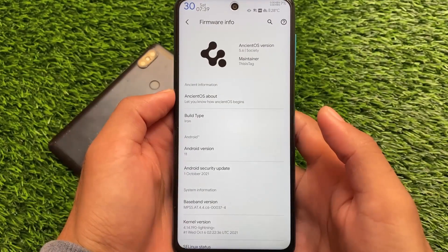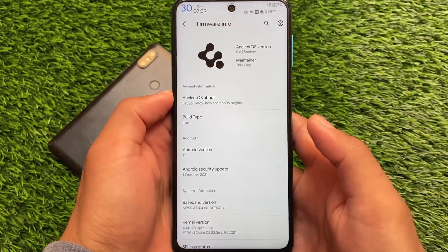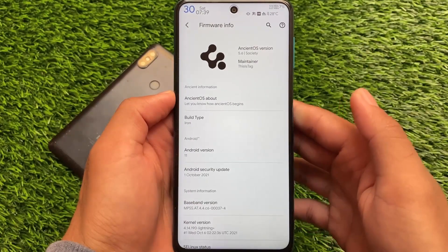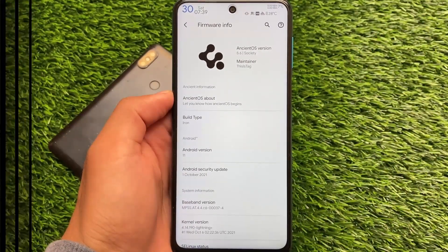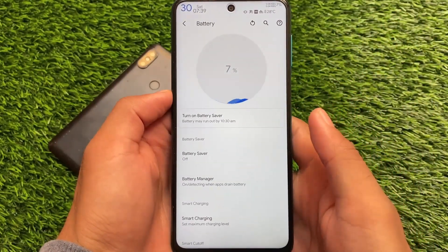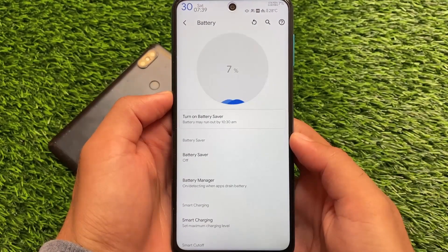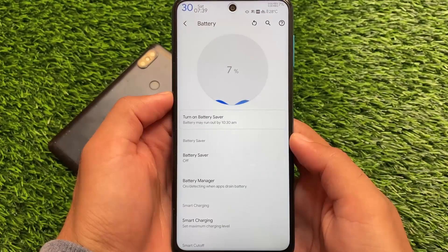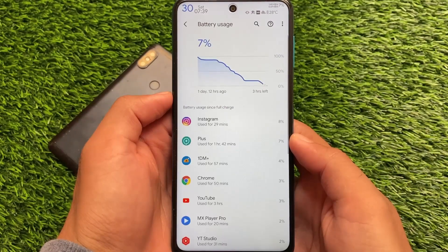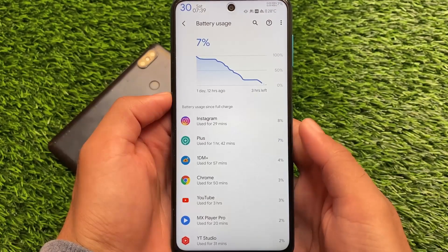This ROM has an insane number of customizations — we're talking about an ancient OS base, so battery backup should not be that great, but it's great enough. I'm getting more than nine hours of screen-on time, approximately ten hours. Let me show you — we have seven percent battery still left, which could easily last approximately 50 minutes to one hour. Right now the stats show two nights of standby, which is great, and this is the battery graph. I charged at 96%.